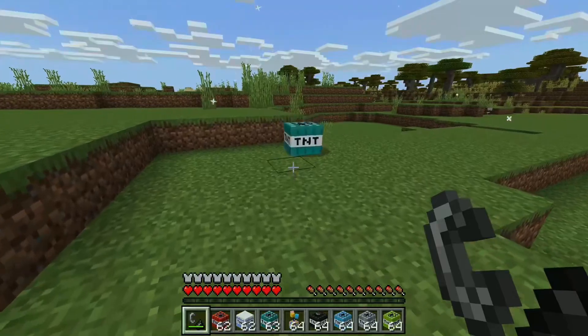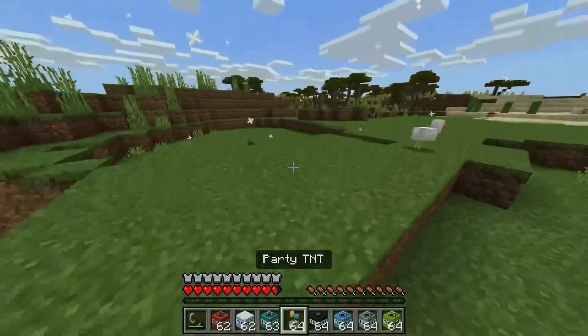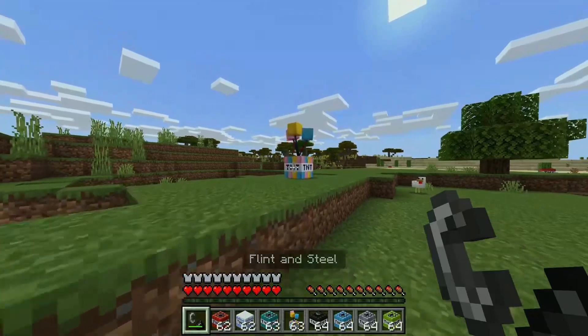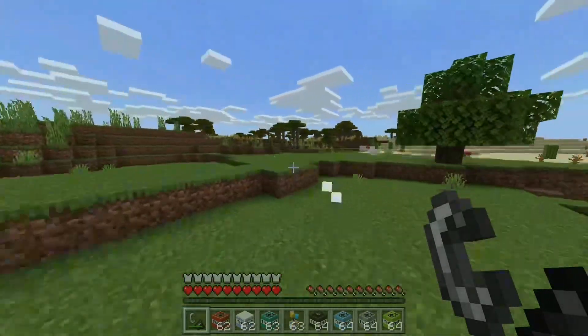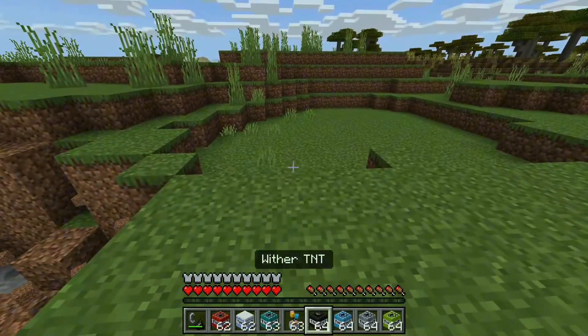There are all these color variants but I'm not really sure what they do. I think they're just more powerful but like they're a bit like fireworks. Now it's party TNT — let's see this. It's like a disco! Oh, that's actually so cool — it makes these little presents and stuff. That is actually a really cool thing.